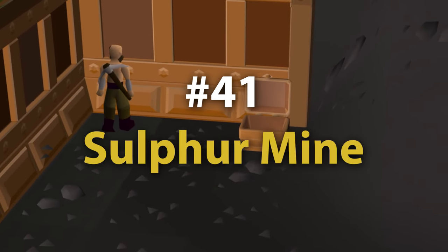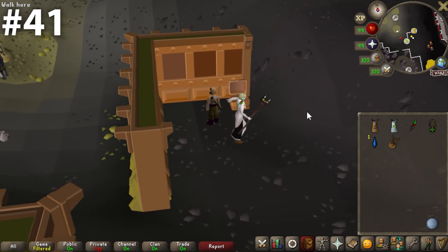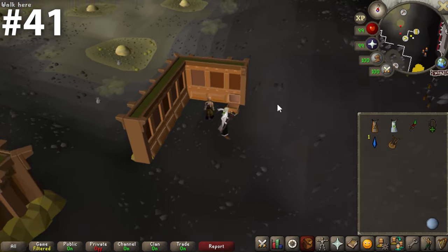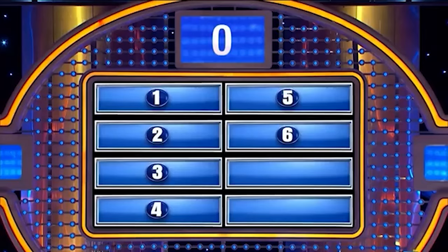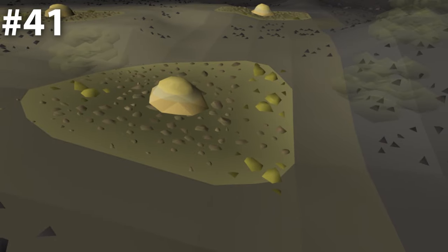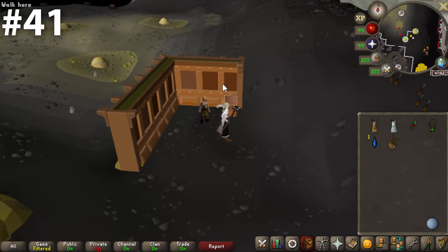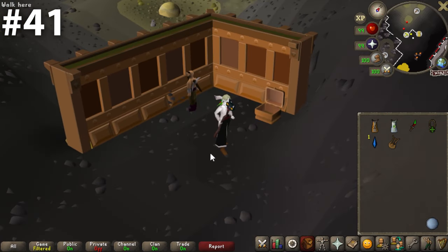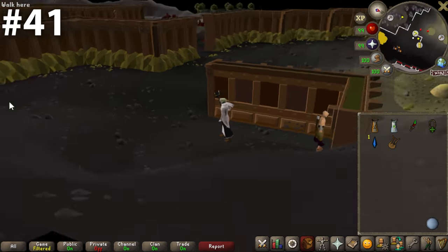Coming in at number 41, we have the Sulfur Mine bank chest. This bank chest is shoved away behind this random piece of wall and is right next to the sulfur field. I'm pretty sure if there was a question on Family Feud about the worst smell in the world, number one answer might be sulfur. This is the worst bank. If you died and were reincarnated into a bank chest in Old School RuneScape, I think this would be the one you'd become if in your previous life you were a huge asshole.